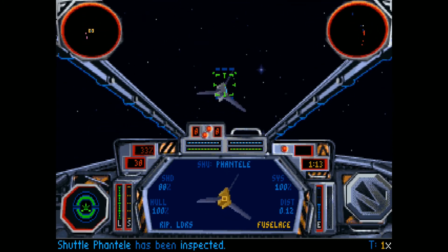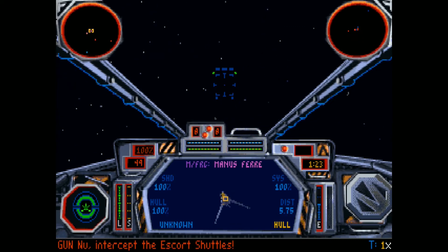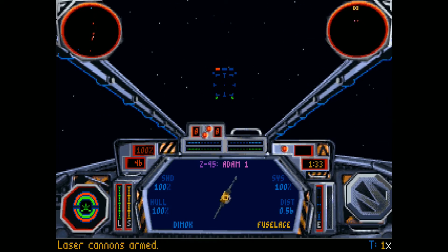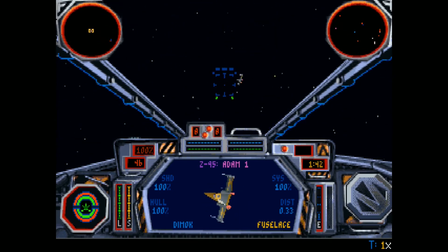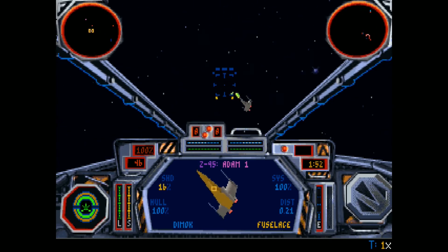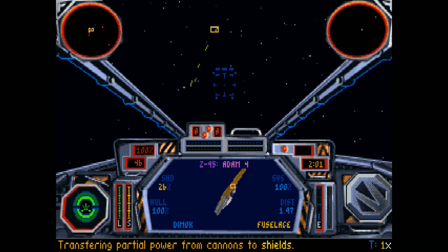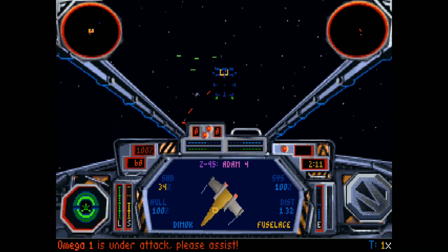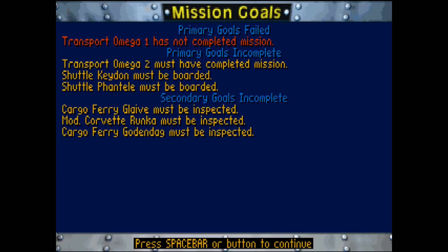I'm not sure if this is the one I'm supposed to go for, but okay, good — we got both of them. Now we got Z-95s on us. Commence boarding operation. Boarding operation begun. Mission critical craft under attack. Mission critical craft shields down. Mission critical craft destroyed — abort mission. Mission failure. How did... what blew him up?